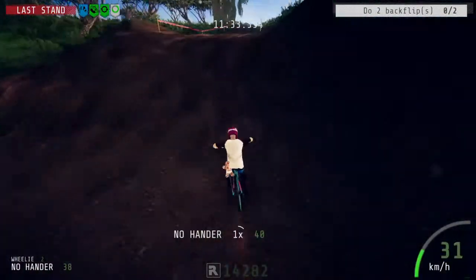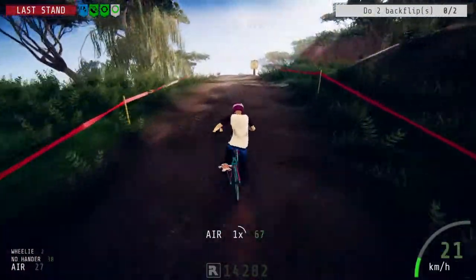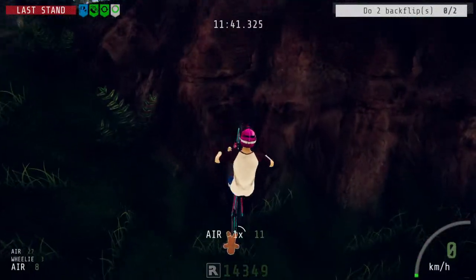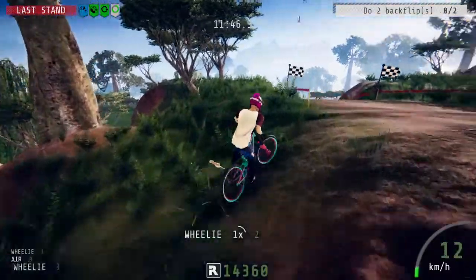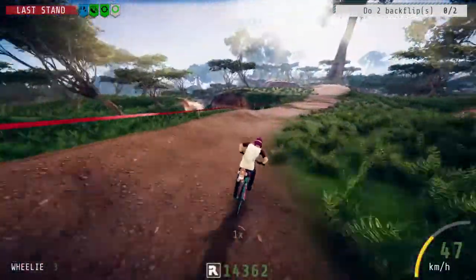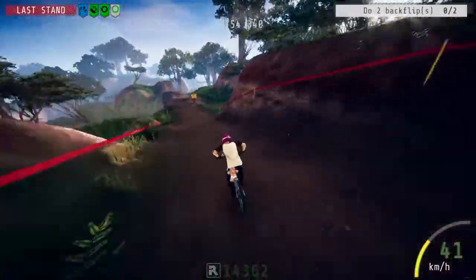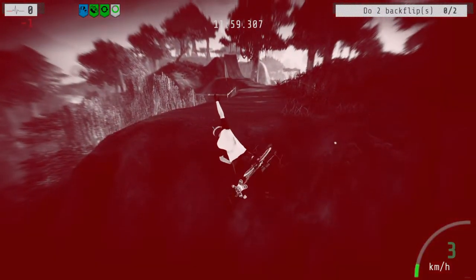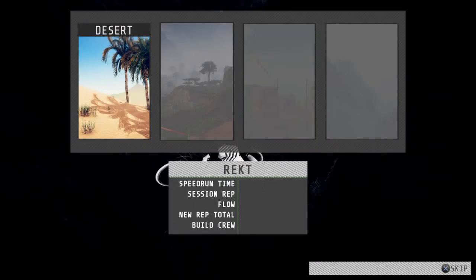Quick no-hander! I need a seriously big jump to do two backflips — these bits mess me up every time. Come on, there we go. Let me see if I can get a big jump... got the speed! I meant to bunny hop off those, definitely meant to bunny hop on that.